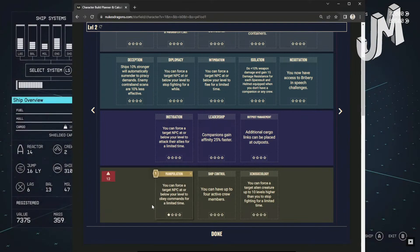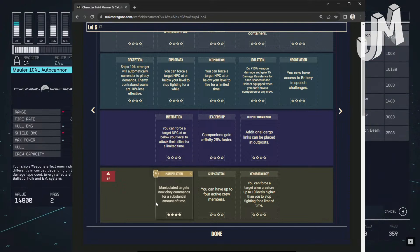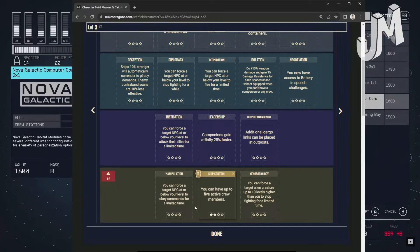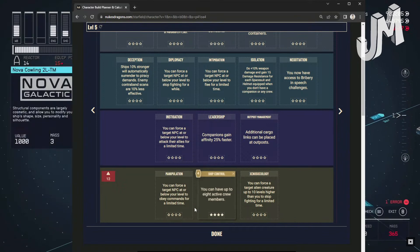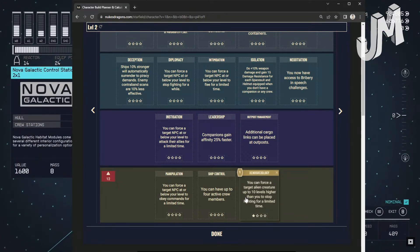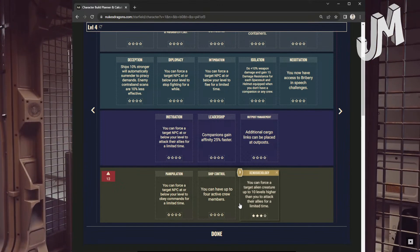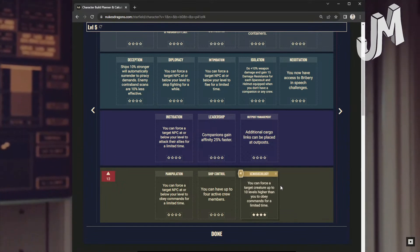Manipulation: Force a target NPC at or below your level to obey commands. Scales to 10 levels higher at level 2, 20 levels higher at level 3. Level 4: Manipulated targets obey commands for a substantial amount of time. Ship Control: Level 1 — up to 4 active crew members. Level 2: 5 active crew. Level 3: 6 active crew. Level 4: 8 active crew members. Xenosociology: Level 1 — force a target alien creature up to your level to stop fighting. Level 2: Force alien creature to flee. Level 3: Force alien creature to attack allies. Level 4: Force alien creature up to 10 levels higher to obey commands for a limited time.